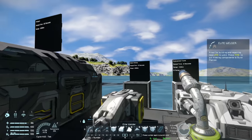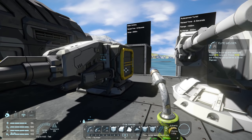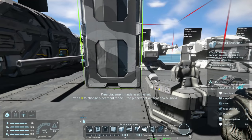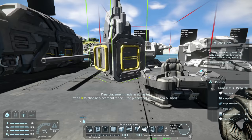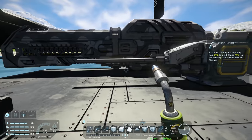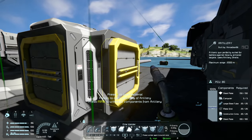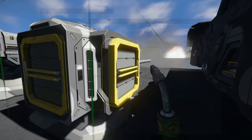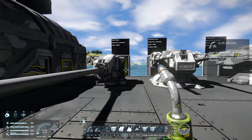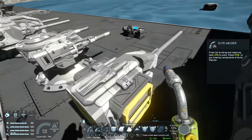Moving on, we have our second largest weapon — the static artillery. As the name suggests this turret is static, it doesn't move. It has a conveyor port on the bottom and two on the side, so you could have a big array of these going. The range for this block is two kilometers and the reload time is 12 seconds.